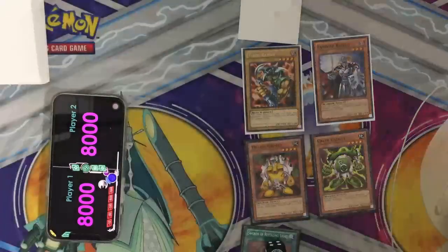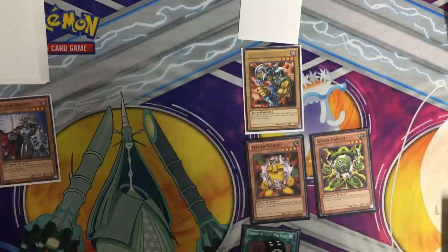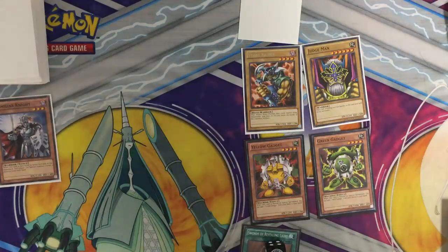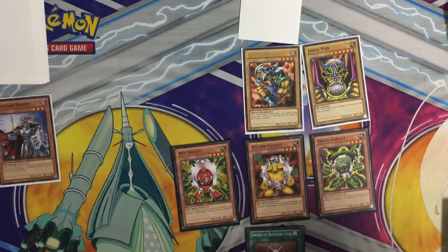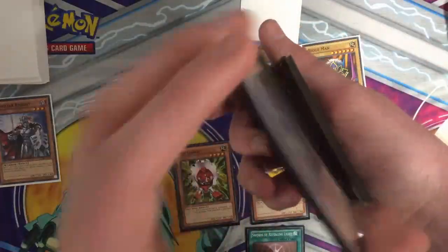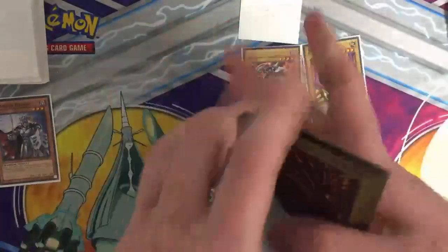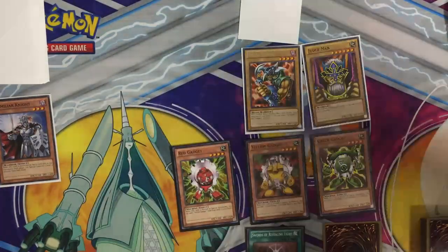I will draw for turn. I will Tribute my Familiar Knight in order to Summon my Judgment. That ends my turn. Draw for turn — that adds another counter. I will then Normal Summon my Red Gadget and I will add my Yellow Gadget. I will also throw in a face down and end my turn.